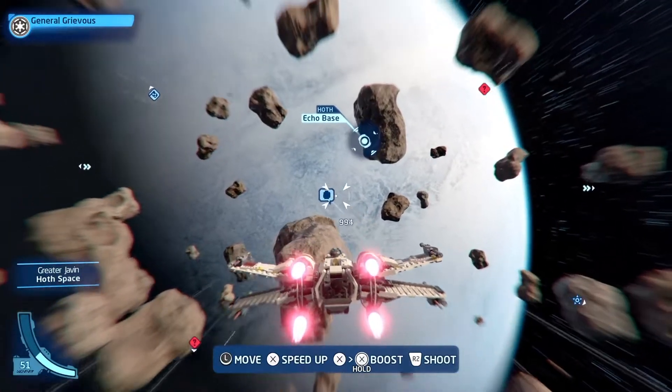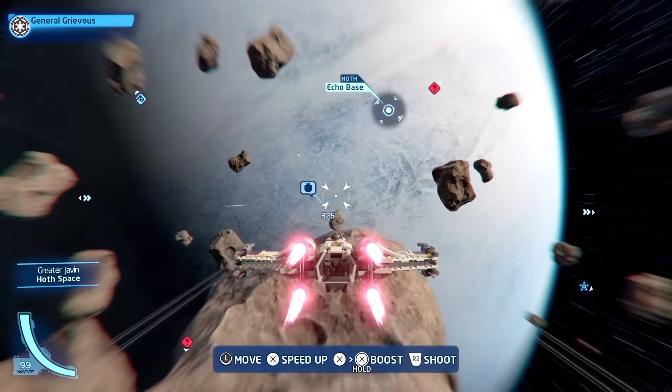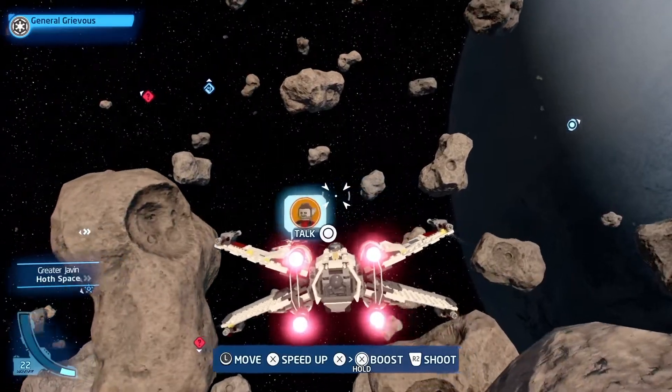Go towards the LEGO head I-TON for 9-0. It's a lot of shooting at TIE Fighters. Get close enough so the prompt shows up.